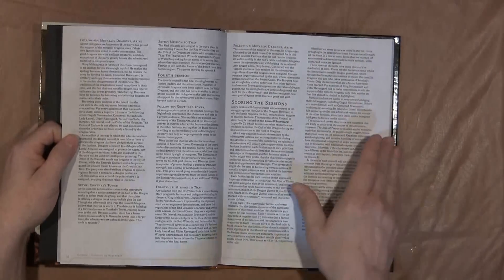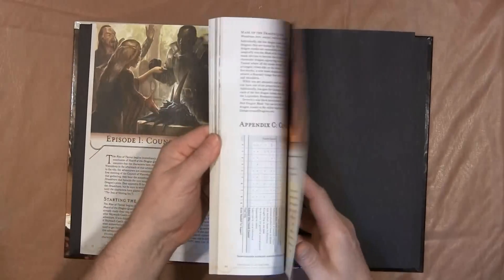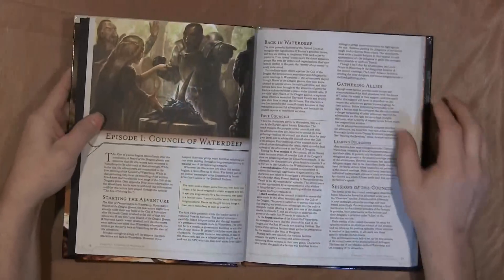What's unique is there are rules for scoring the session, and if you flip to the back of the book, they made a little scoring chart. I'm not going to zoom in on it because it would give some spoilers away for you and your players.